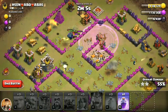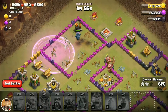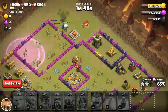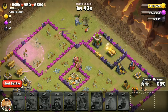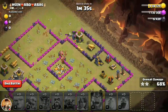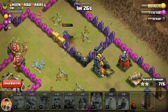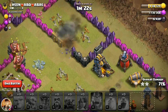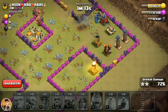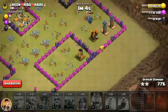In this attack I made one mistake — I used my healing spells too early, and that was my fault. Because of that I was unable to get 3 stars. So make sure that if you are attacking a tough base, you use your spell at the correct time. It will help you get 3 stars. Here I got 69%, then 71%, and my 3 P.E.K.K.As are still attacking — if I had used my healing spells at the right moment I would definitely have gotten 3 stars. Make sure you don't make this mistake.